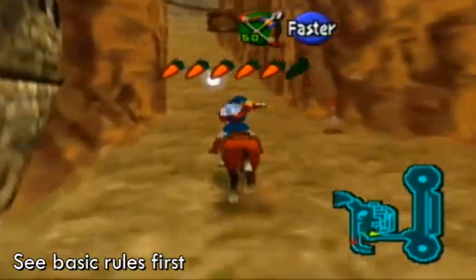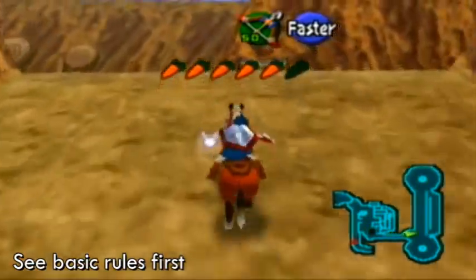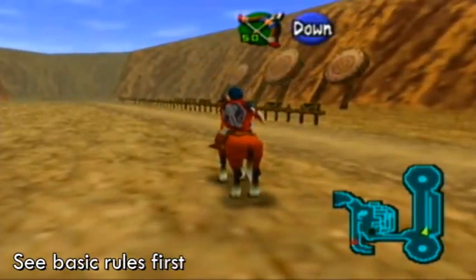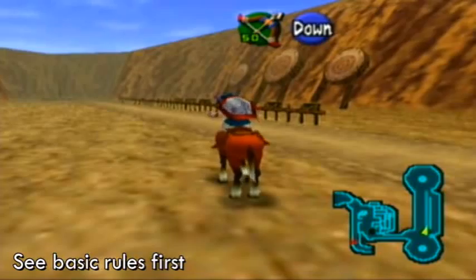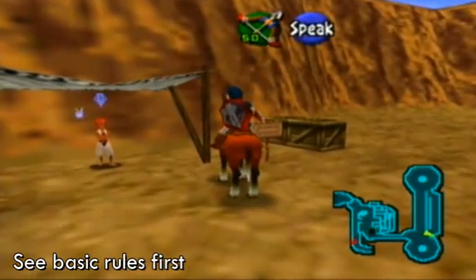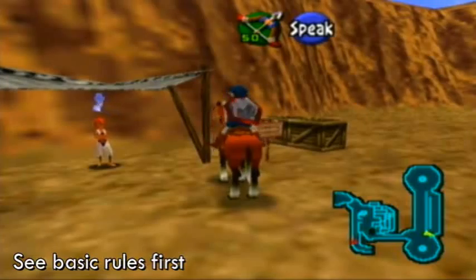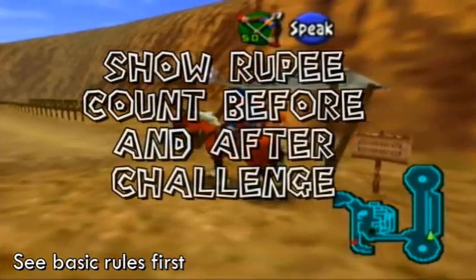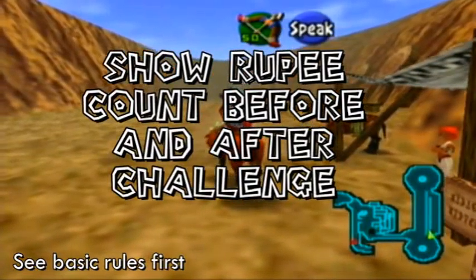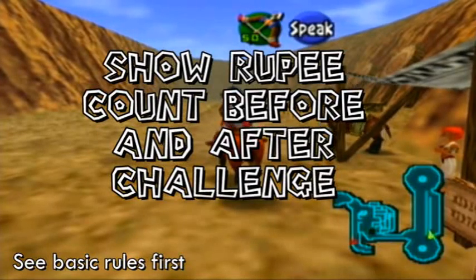The next challenge for this Challenge Sunday is going to be here at the Gerudo Fortress in Ocarina of Time, and I'm sure that a lot of you already know where this is going. We're going to do the archery game, but I'm going to put a bit of a twist on it this time. The first rule is that you have to show your Rupees before and after you've completed the challenge, so that I know that you didn't edit out a bunch of other tries until you had your best one.